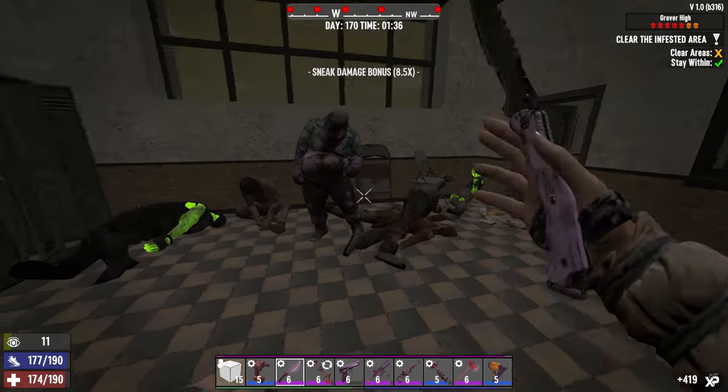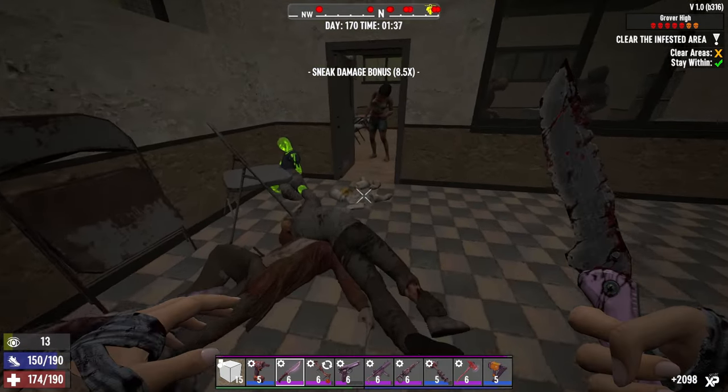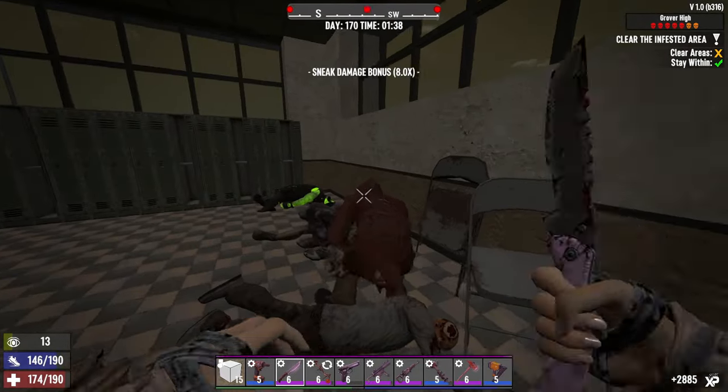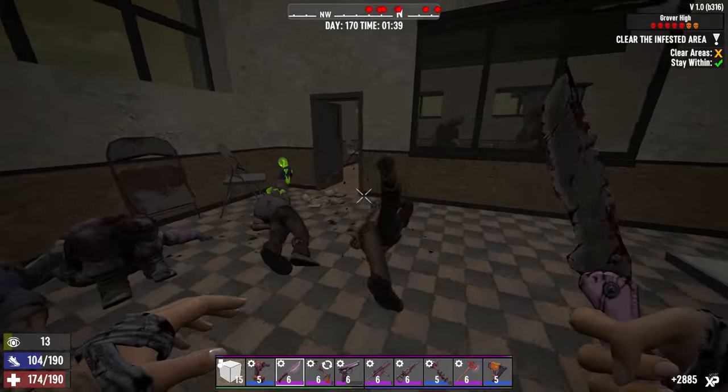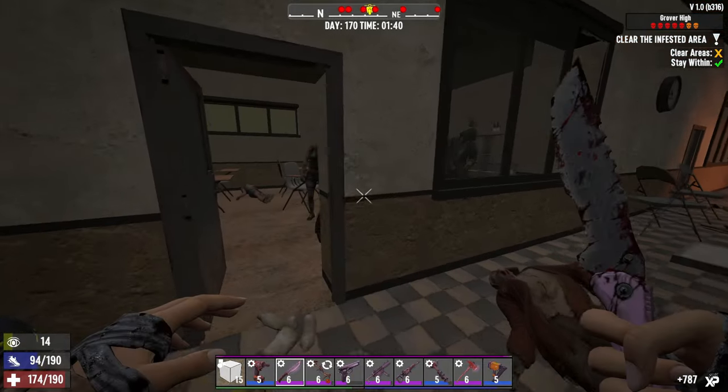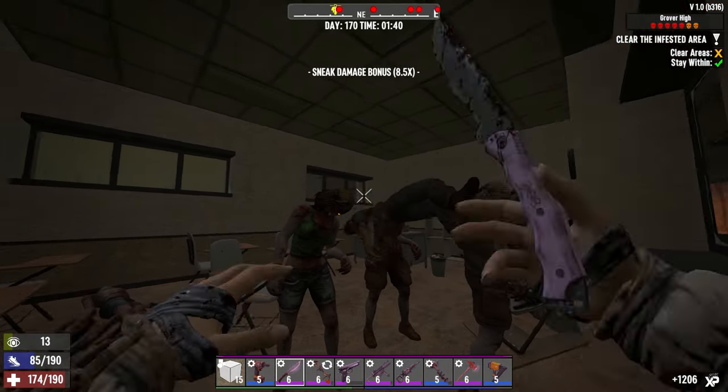For run and gun you have a lot of rooms to run around, so I think it's not actually that hard. You have so many doors and you can even pull back to the roof if needed.